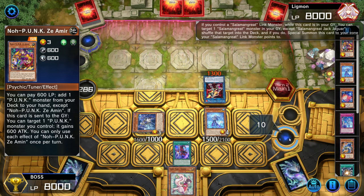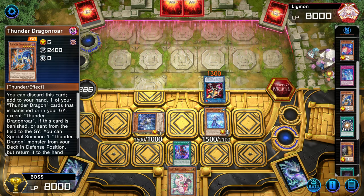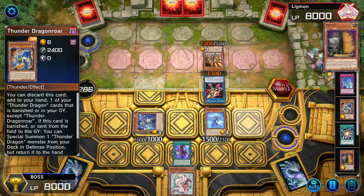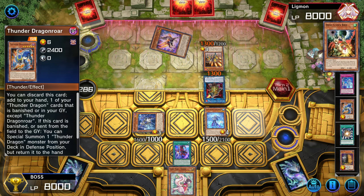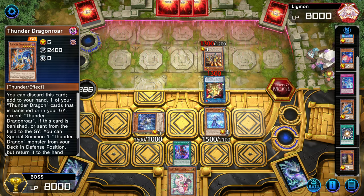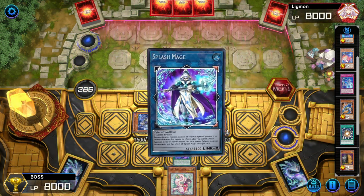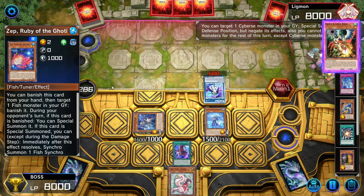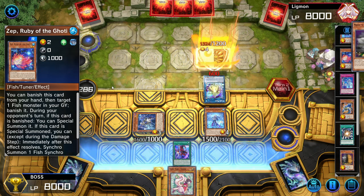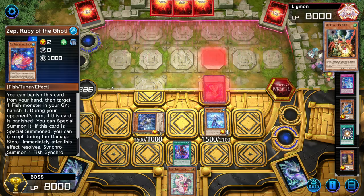If I get Snow to the graveyard, I can banish this Thunder Dragon, special summon the Dark One, link him off. I can get Sheep and the fusion monster, which will let me get the level two. And then I can go into synchro eight or ten, I think.